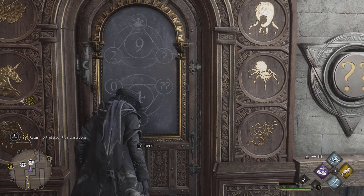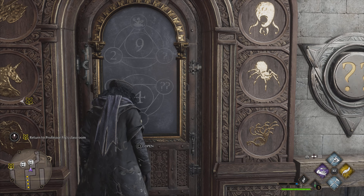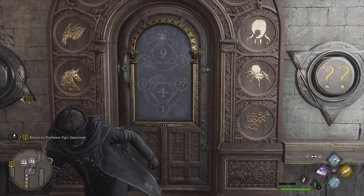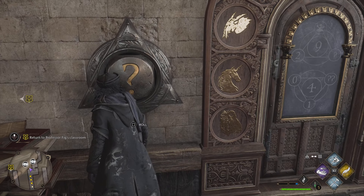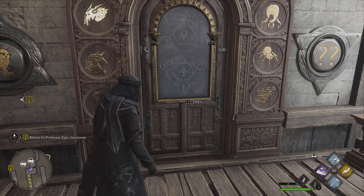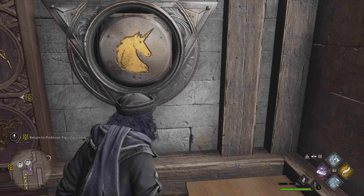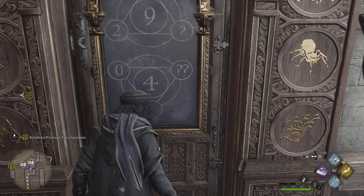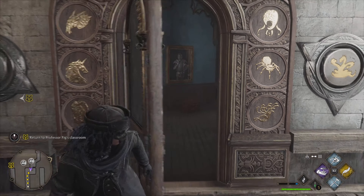So over here, you see the two question marks and the single question mark. We got to have the first question mark: two plus snakes, which is five, equals nine — so that'll be five. We got to have four, which is this one, and zero and one make four. So over here, we got to put three for the double question marks. And then after that, the door should open as long as you put in the right number — and it's really simple.